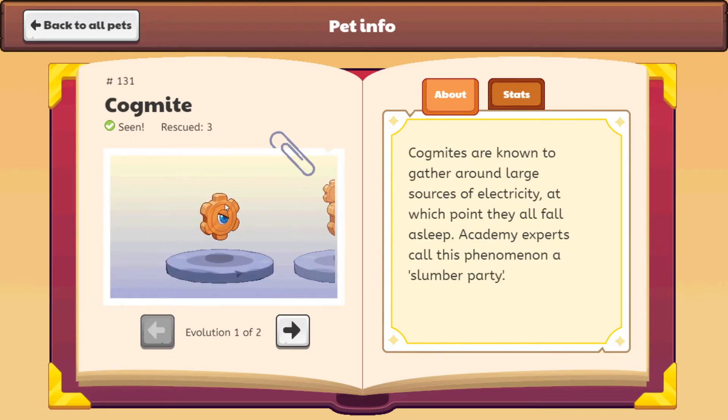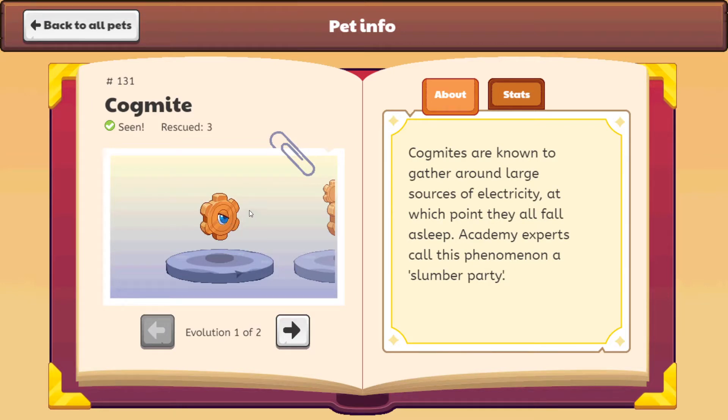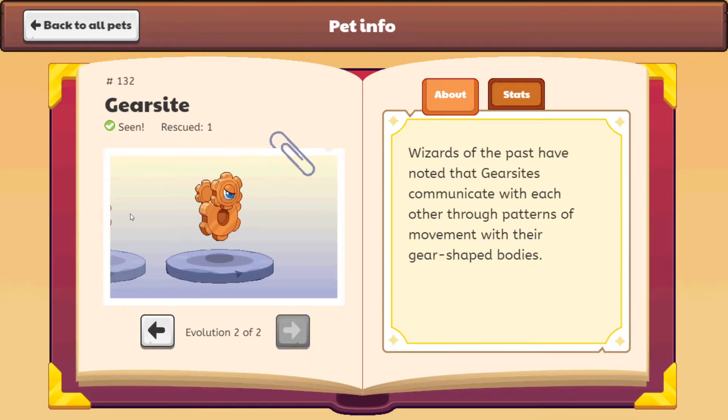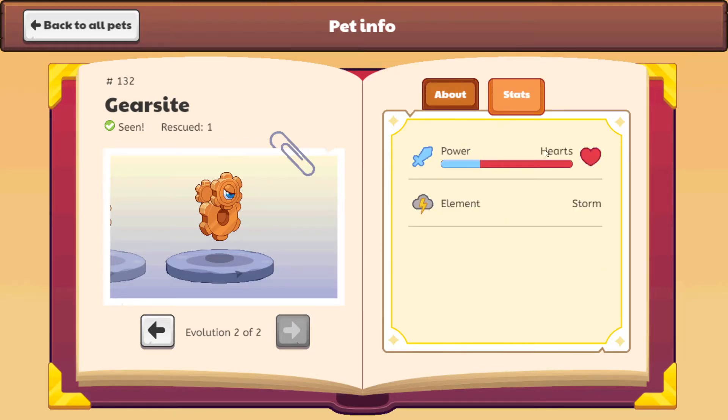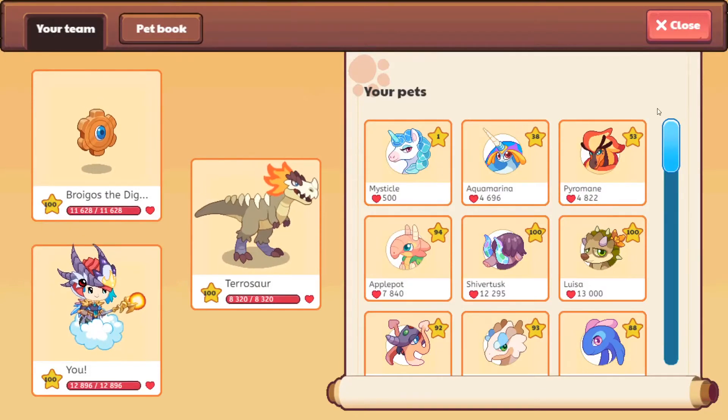This is the evolution. Remember, once you get the Cogmite — like I said in my other video — you can only catch it when you're a non-member. However, in the beginning I think you can catch like 3 or 4 pets without being a member. But if you want to get Gearsight, you have to become a member to evolve it. Wizards of the past have noticed that Gearsights communicate with each other through patterns of movement with their gear-shaped bodies. They still have the same Storm element as the Cogmite.